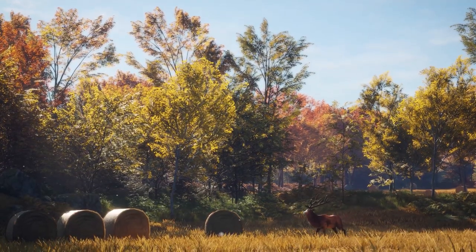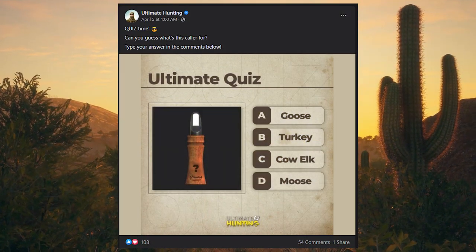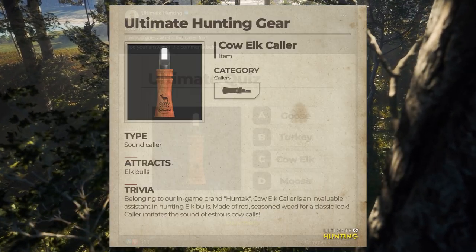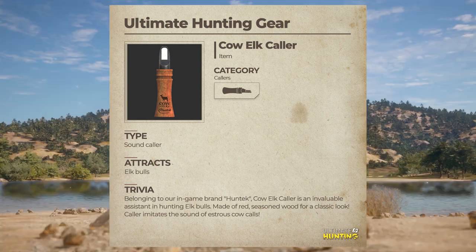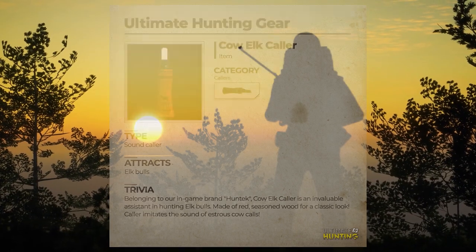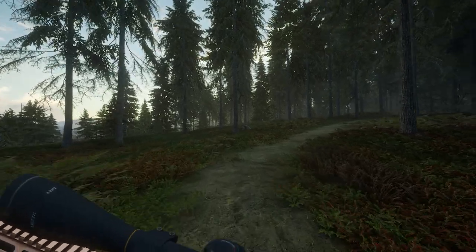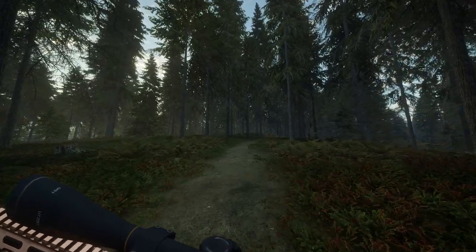Then there was a quiz posed to the Ultimate Hunting audience: can you guess what this caller is for? The options given were goose, turkey, cow elk, and moose. A couple of days later they revealed the answer — it was a cow elk caller. This is something we haven't seen in games like Call of the Wild, and it'll be really interesting to use it to hunt elk. We're used to the bugle of a normal elk but not the small meep sound from a cow elk, so I can't wait to give it a go.